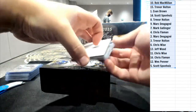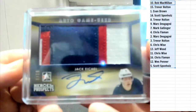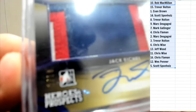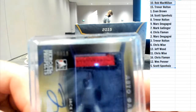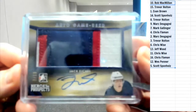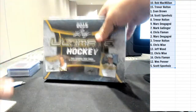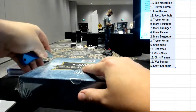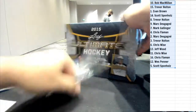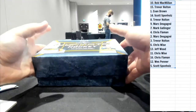And the final card from heroes and prospects is a three-color patch auto of Jack Eichel, 9 of 10 - nice hit, three-color patch 9 of 10. That is heroes and prospects done. Let's move on to Ultimate. That was a nice box - the Montembeault patch, Barzal jersey, and the Eichel.